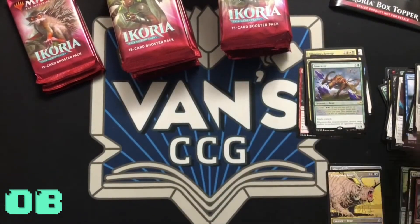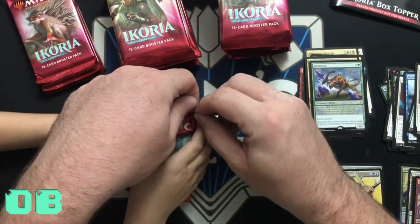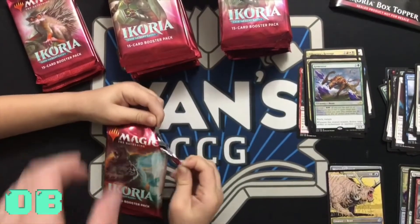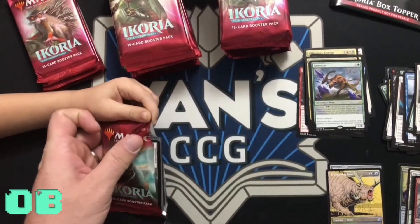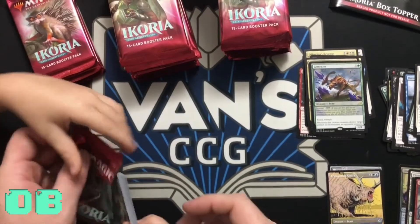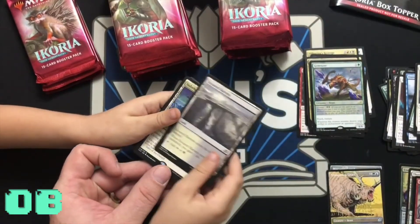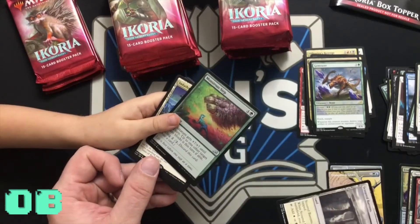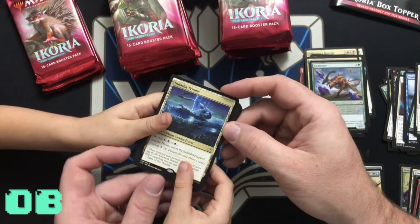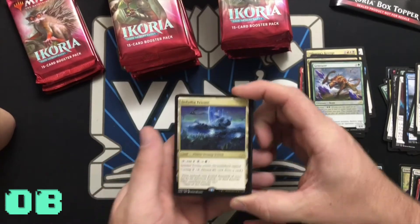I really like that card. I like reach — why do you like reach? It's just good. All right, right over the Van's logo — okay, pull it straight down. There we go. We've got a foil common and here's our rare for this set.